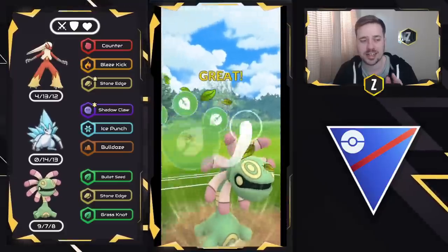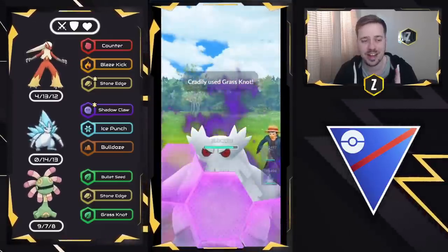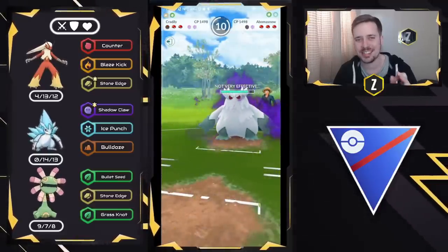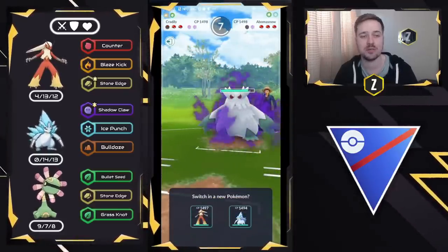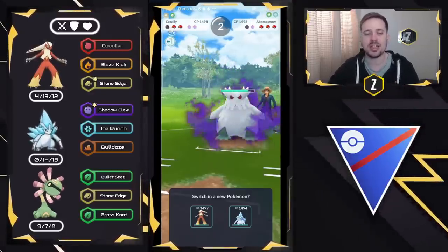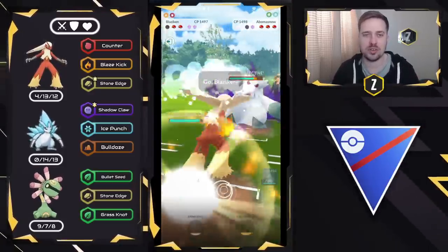We're going to go ahead and go for a Grass Knot here. I'm going to risk it and see if I can get to... We get a shield anyways. They're going to respect the Stone Edge, but I can't get to a Stone Edge in time right there, which is unfortunate, but we still got a shield. So in hindsight, maybe if they come in that quick, maybe look to go for the Stone Edge first.